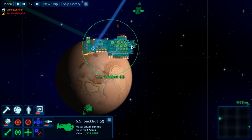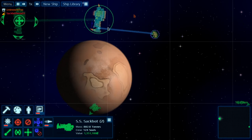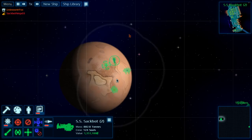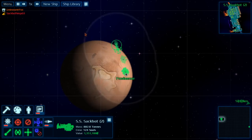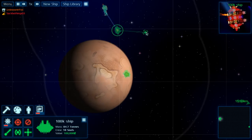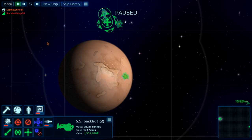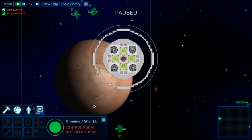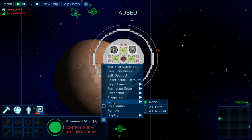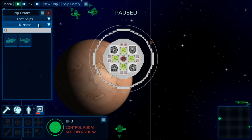Your audio is still cutting out for me, so I can barely understand what you're saying. Could you spawn in that UFO so I could save it — the one that was spinning like crazy? You haven't learned how to save invalid ships yet. You have to save it while it's paused. I clicked on this and now I save ship design — I'll call this the UFO. Save ship. Then I go to ship library.